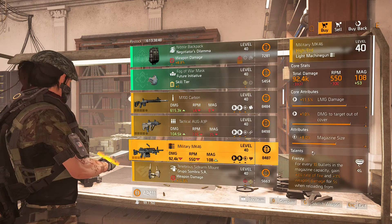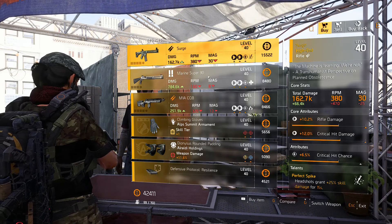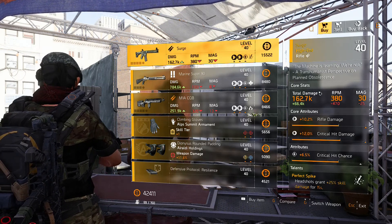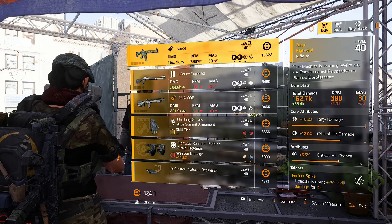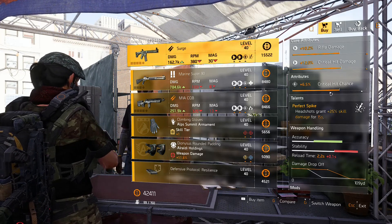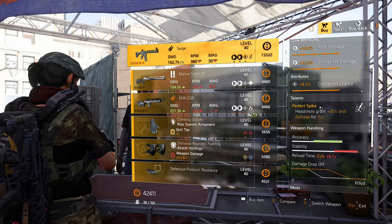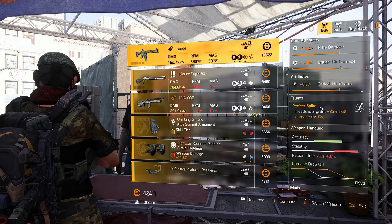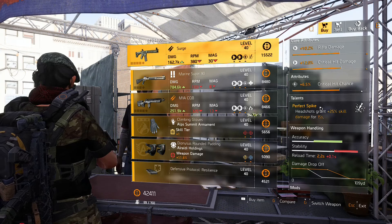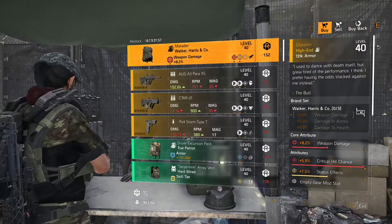We're over here at the Theater Settlement and the first gun we have is the Surge. This is a very great gun especially if you're not able to use a Capacitor in your build — maybe you can't build the stacks fast enough. It comes with the talent Perfect Spike: every time you get a headshot, it grants +25 skill damage for 15 seconds. We're not really worried about the rolls if you're running a pure skill build. You just have to worry about hitting that headshot to get that +25 skill damage. It's great for someone just getting used to skill builds, whether you've been playing red builds your whole Division 2 career or you're brand new — I'd definitely suggest picking this up.